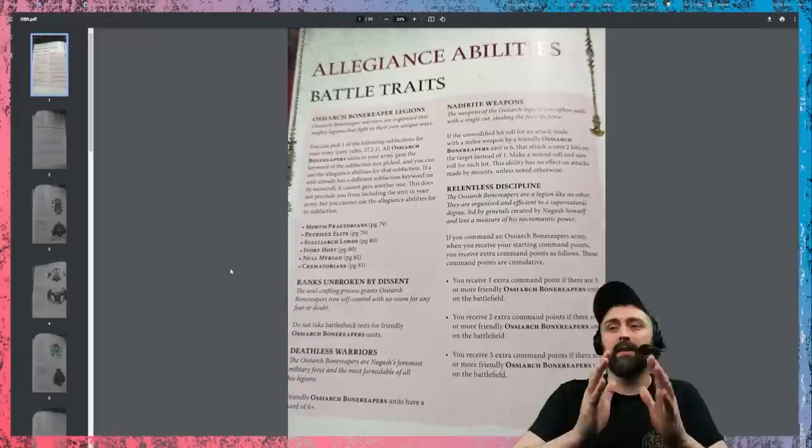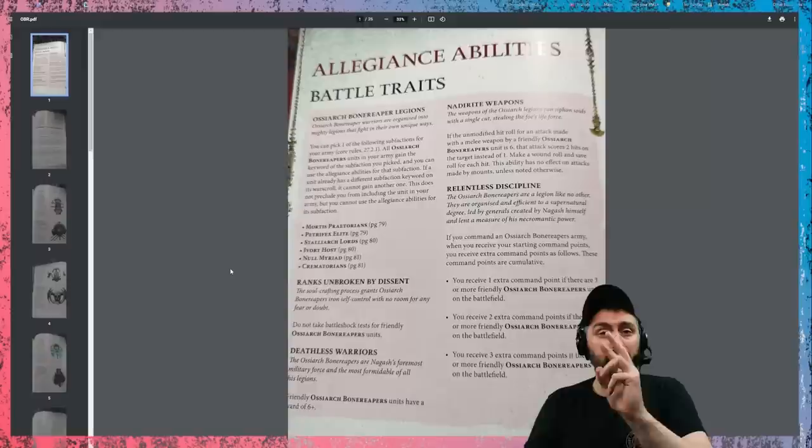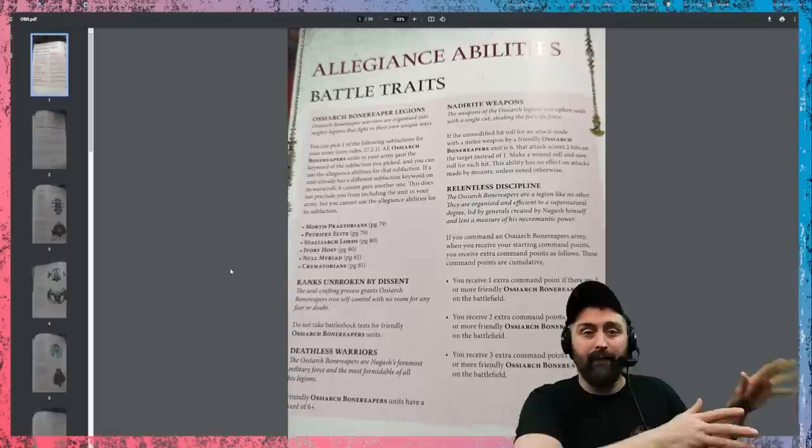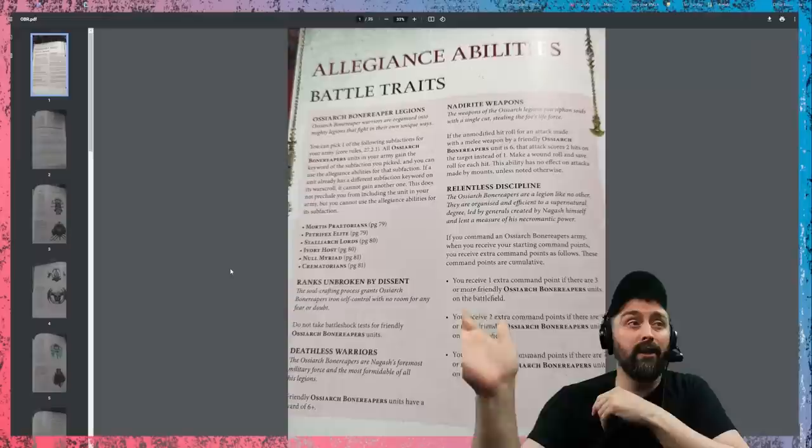Deathless Warriors is a 6-plus ward save for everyone. After you've rolled your armor saves, you work out how much damage something did. If it's a damage-one weapon it does one; damage-two would be two. So you'd roll one 6-up ward save against damage one, but two 6-up ward saves against damage two. A 6-up ward save is nice — it adds one sixth onto the army. And there is a way to improve this already: there's a command ability to turn this into a 5-up ward save.